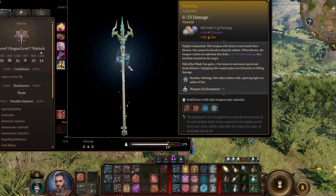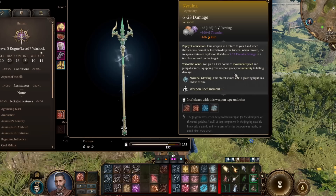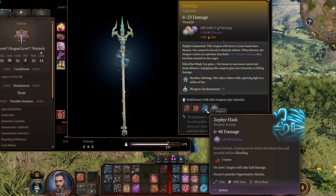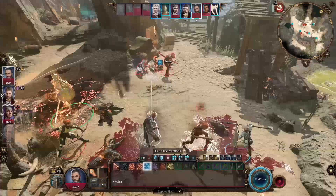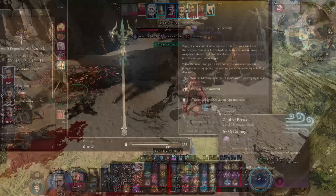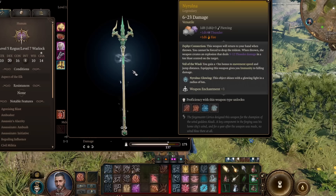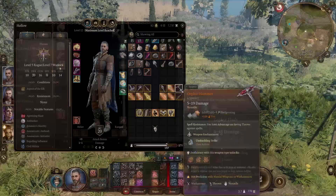Nyrulna is an incredibly good weapon. It has standard damage plus thunder damage, and it returns to your hand when you throw it — great for throwing builds — and deals an explosion of thunder damage on throw. It gives better movement speed and jump distance, and provides complete immunity to fall damage, which is amazing. It generates a glowing aura you can toggle off. It has two attacks: Zephyr Flash, which lets you rush forward AOEing multiple targets and bleeding them — usable once per short rest — and Zephyr Break, a thunder gale that knocks enemies back. It's one of the better weapons in the game with one of the best weapon proficiencies.